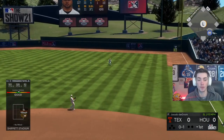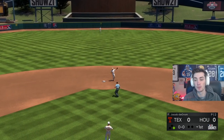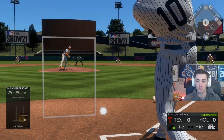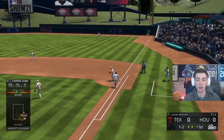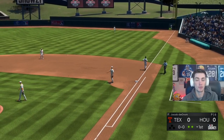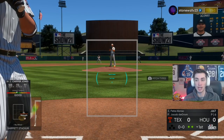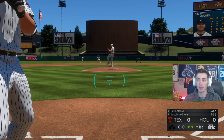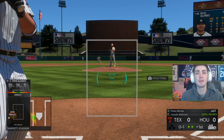Tatis Jr. starts us off with a single the other way — he homers legitimately every single game I use him, so it won't be this at bat but hopefully later. And that's going to be a double play. Great slider one-two — didn't think we'd be hitting into a double play, but it would have been better than striking out looking. Double play chances just didn't go in our favor.